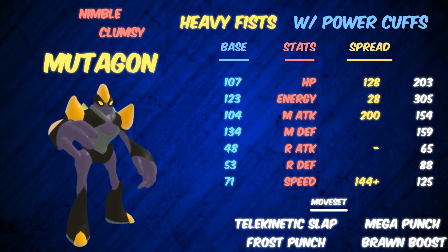The first set we're gonna go over is a Nimble set, as you can see. I put Nimble Clumsy just because people would ask, but if it's clumsy does it still work? So just covering that base — Nimble, Nimble Clumsy, whatever. The point is you want Heavy Fists, and the item you're gonna want is the Power Cuffs. Moves, of course: Telekinetic Slap, Mega Punch, Frost Punch, Brawn Boost — just full-out offensive. The TP spread is 128 HP, 28 Energy, 200 Melee Attack, and 144 Speed.